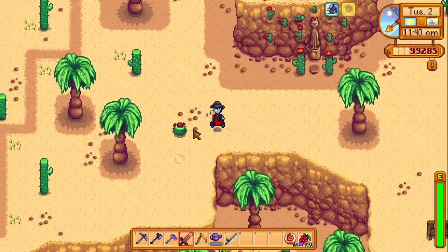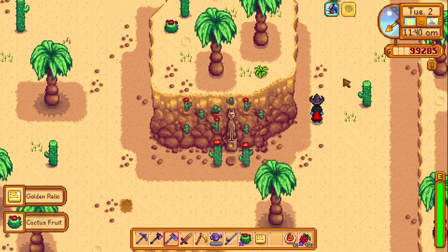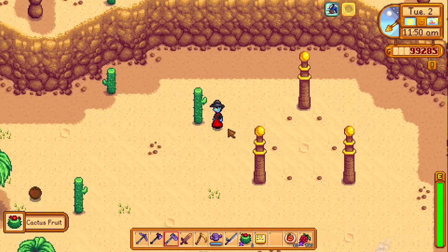It is very spectacular because now you can get cactus fruit, golden relics, the bush, and the camel without paying money or waiting for Pam.